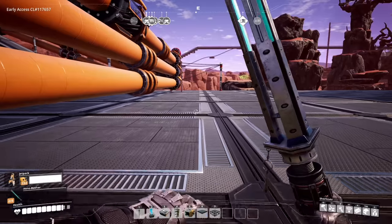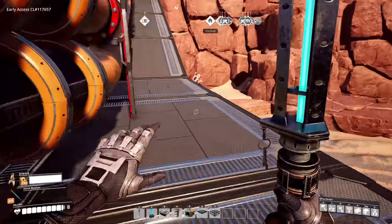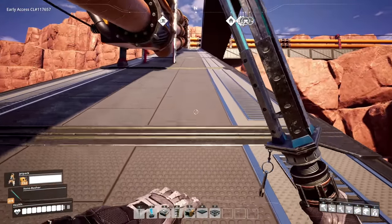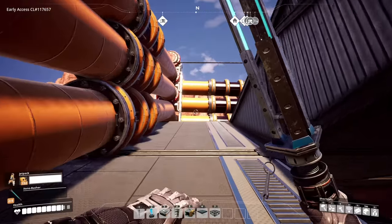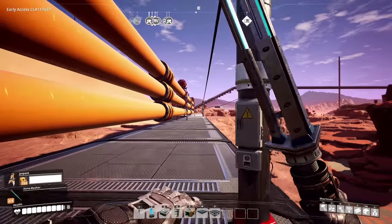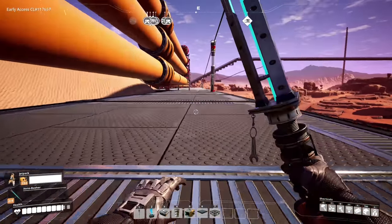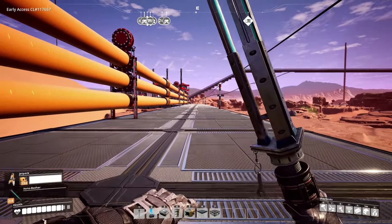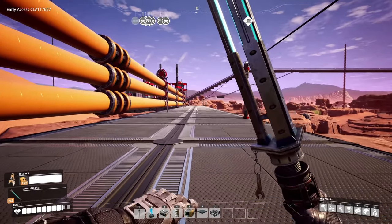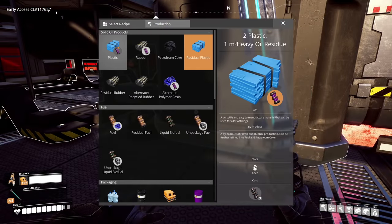We have a total of essentially 900 oil per minute — 900 per minute is what we can deal with. Unfortunately we are gonna have to have three separate lines running all the way down to the base. I want the factory a little closer to my main gigafactory — I use that term lightly, it's a teeny tiny factory, but to me it's my own little gigafactory.